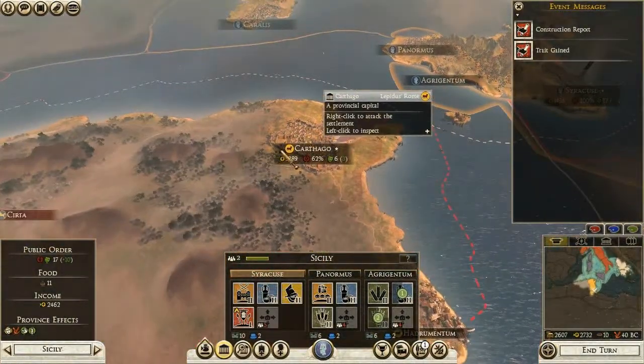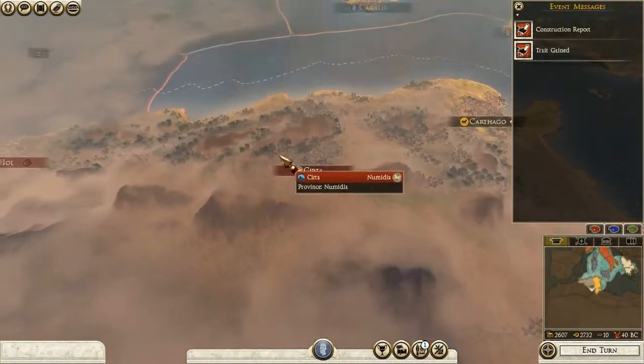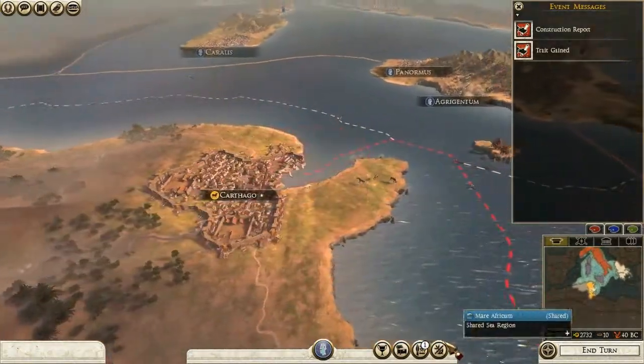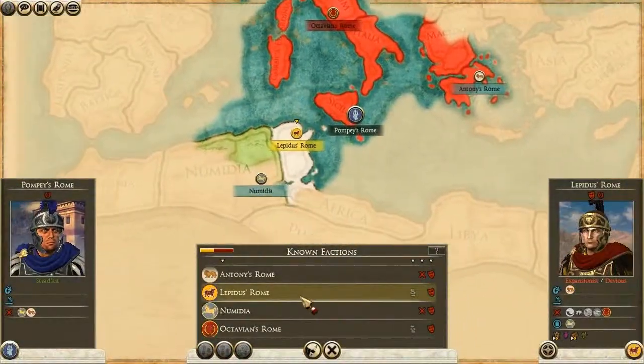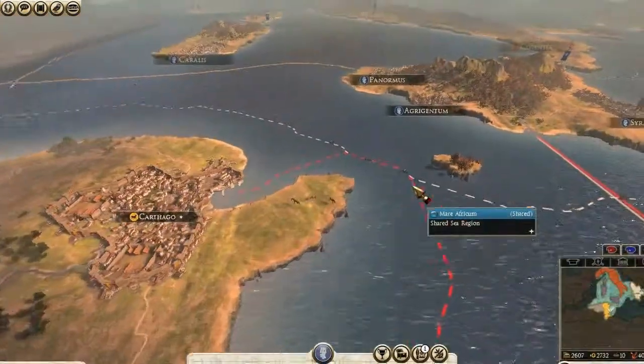Okay, so Carthage is basically undefended right now. I can't just declare war on Lepidus, I guess — I'm already at war with Antony and already at war with Numidia.